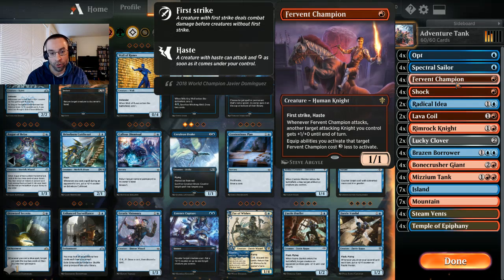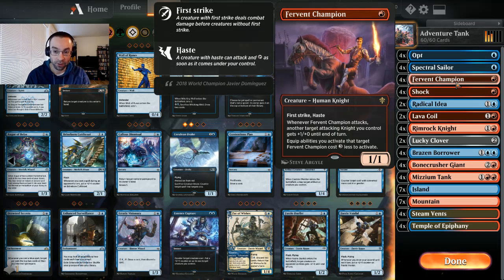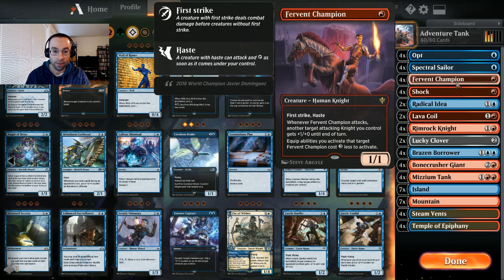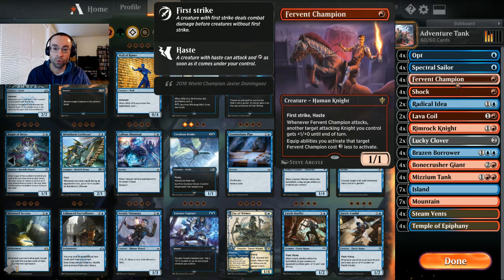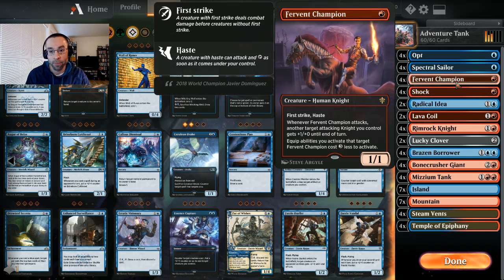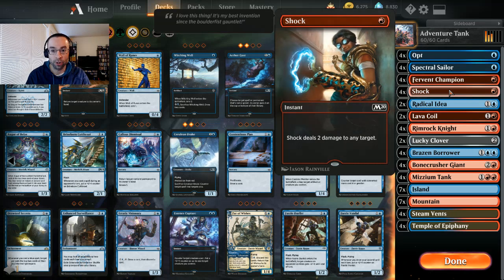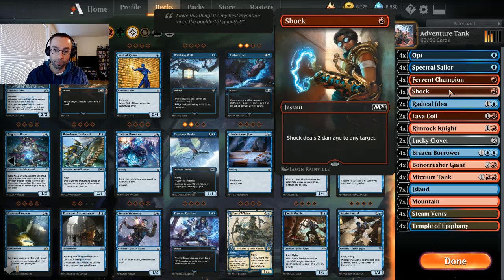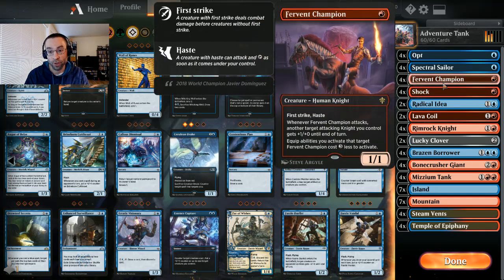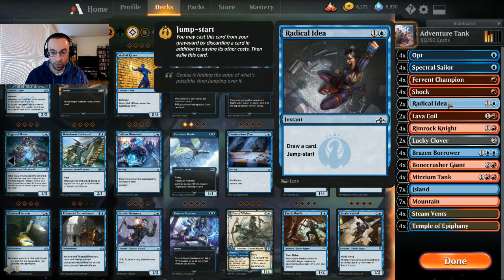Four Fervent Champions — it's a one-one first-striking haste. Whenever it attacks, another target attacking knight you control gets plus one plus zero until end of turn, so this works extremely well in multiples and gets us off to some fast starts. We do have another knight synergy, and since we're doing some tricky stuff, the first strike can come in handy. For example, shock dealing two damage to our opponent's creature while the Fervent Champion deals one first-strike damage equals three total, killing a three-toughness blocker. A couple Radical Ideas for another prowess-style trigger and to keep digging through the deck.